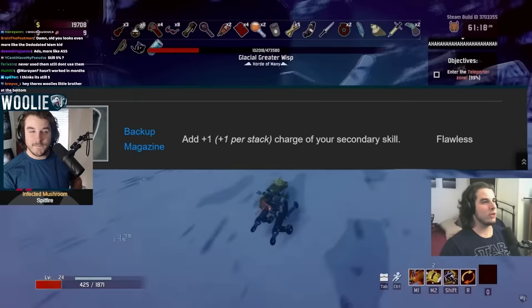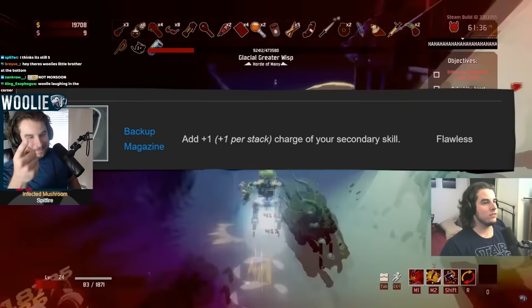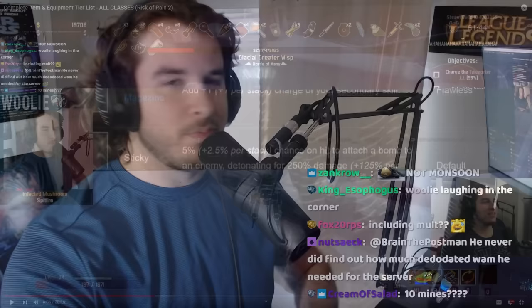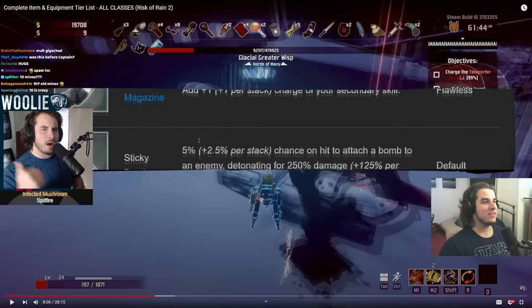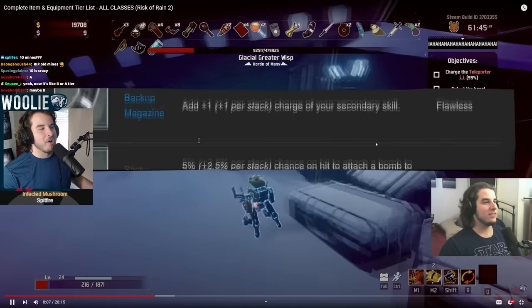Backup Magazine — on everybody except for the Engineer, this is S tier — an absolute amazing item. It gives you extra charge on your secondary: the bomb for Artificer, slashes for Mercenary, etc. The only person this is complete garbage on is Engineer — and actually F tier on Engineer — because you start with 10 mines and this only gives you one additional mine, so it's basically 10% as useful as it says. This was before Skills 2.0, so Engineer had 10 charges of his mines. S tier on everybody else is probably still too high in hindsight, because of how good Sticky Bomb was.